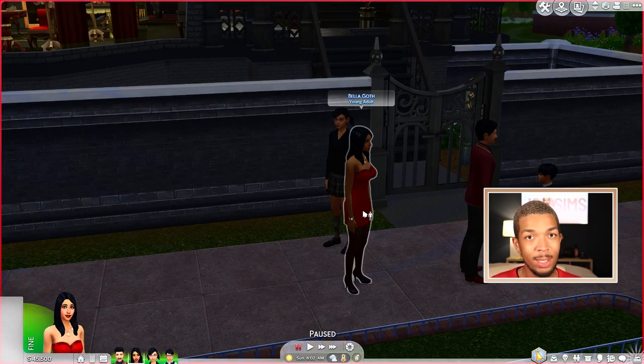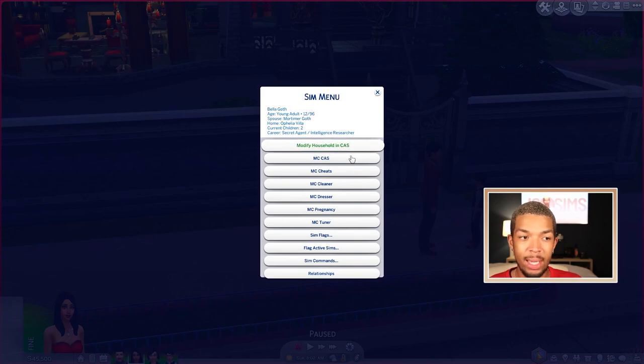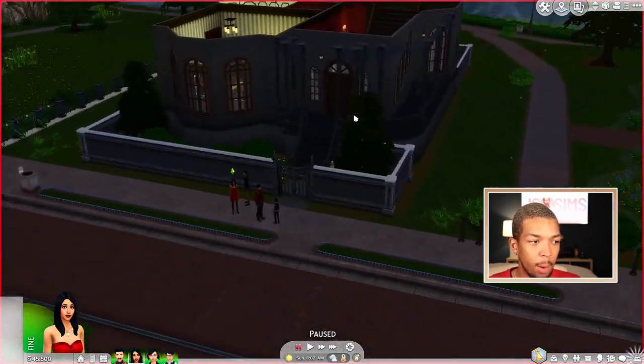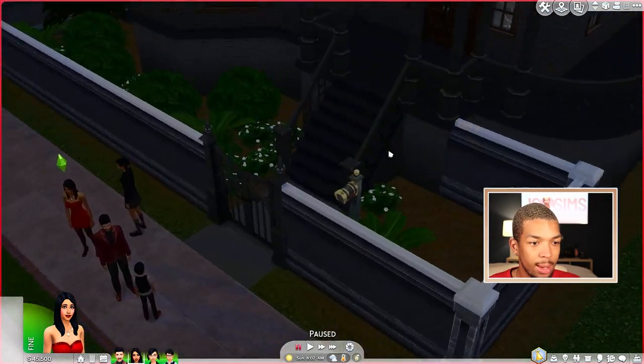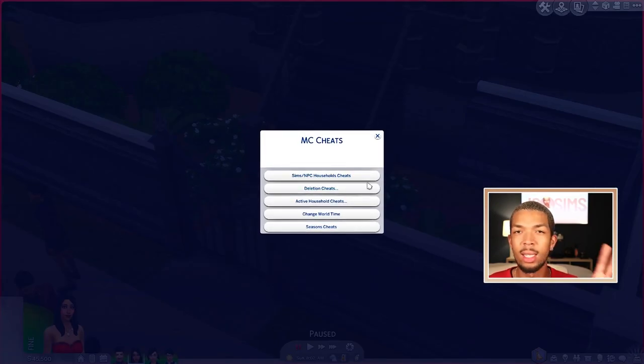MC Command Center is like a necessity — I think if you are able to download mods, this is the first mod you should download. If you click on your Sims, you're going to have an option for MC Command Center, and that is how you get to the settings that are sim-specific. You also have the MC Command Center settings on the mailbox, and MC Cheats on the mailbox, which has a little bit of different cheats for world management and stuff.